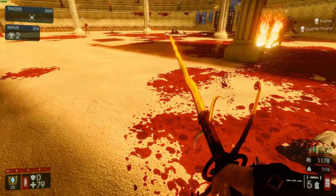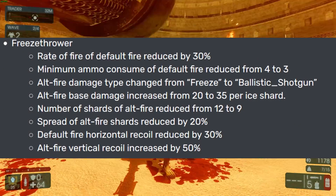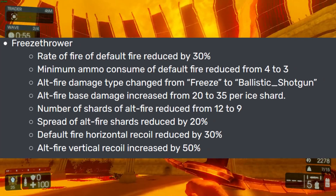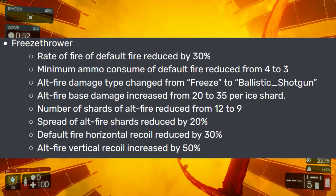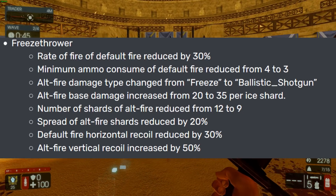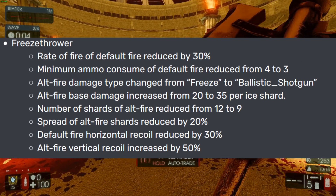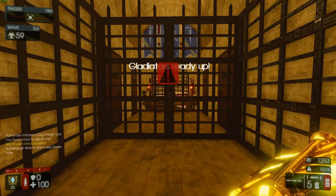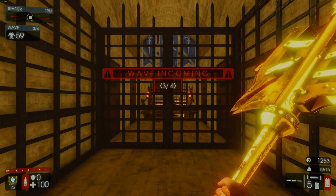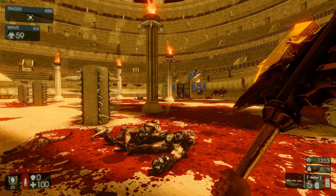And then we have the Freeze Thrower. Alt fire rate of fire reduced by 30%. Minimum ammo consumed by alt fire reduced from 4 to 3. Alt fire damage type changed from freeze to ballistic shotgun. Alt fire base damage increased from 20 to 35 per ice shard. Number of shards reduced from 12 to 9. Spread of alt fire shards reduced by 20%. Default fire horizontal recoil reduced by 30%, and alt fire vertical recoil increased by 50%. It's basically a shotgun that freezes things now — I'll have to test it out.